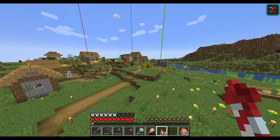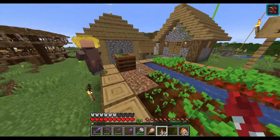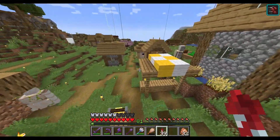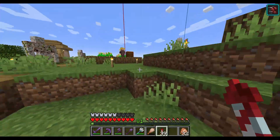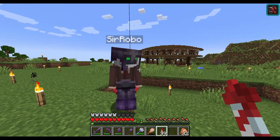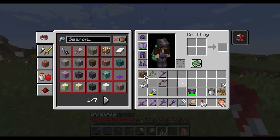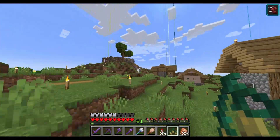I wonder if we're actually what those two beings from the credits are — and we just don't know as much as them. Maybe they put us here to stabilize the world. They seem to know us pretty well and are fond of us. So maybe we're not part of the ancient civilizations at all — that was a completely separate race — and the zombies just happen to look like us. Maybe we were placed here without an original physical shape and they made us in the image of the ancient civilization people. We die infinitely and resurrect — that makes the most sense.